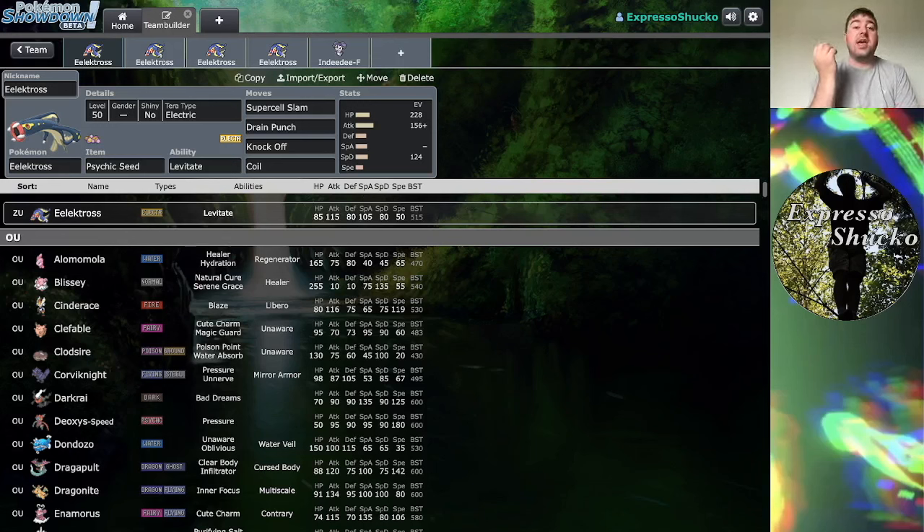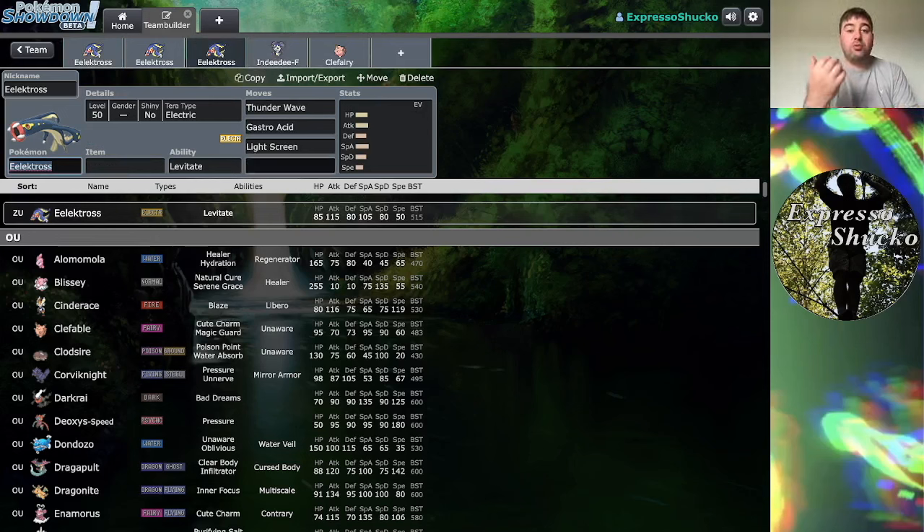Eelektross has a fairly vast move pool as far as attacking moves go. Whether they be physical or special, this thing gets a lot of type coverage. As far as status moves go, Eelektross doesn't really have the deepest of move pools, which means it doesn't necessarily have the best supportive kit. It's relatively slow with a base 50 speed, so under Trick Room you might be able to make a case for running a few status moves to disrupt your opponents, but otherwise you're probably going to be looking at using damaging moves.